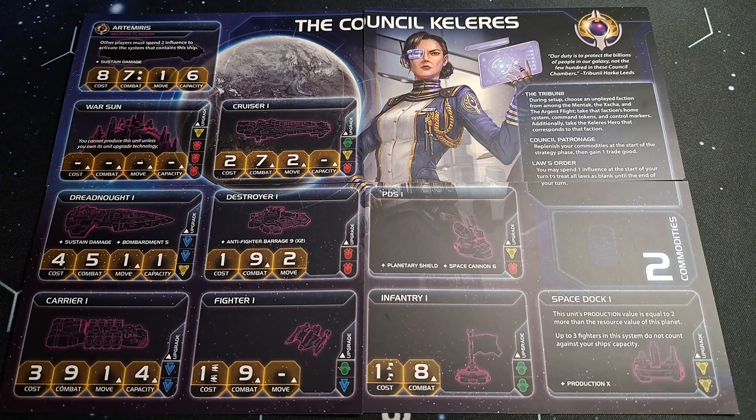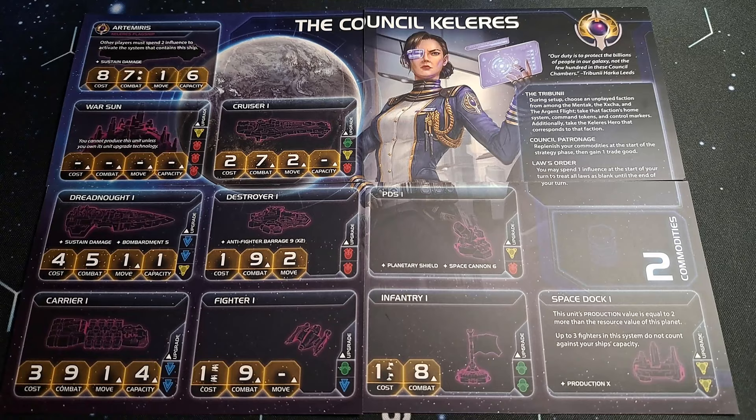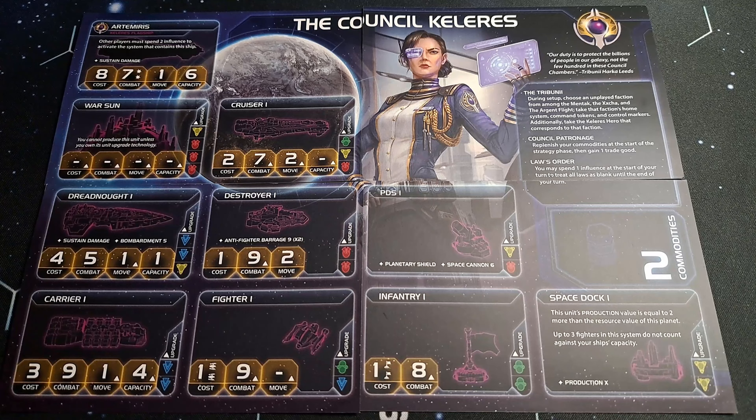They're quite different in a lot of ways to the factions we've seen before, and that is immediately evident right at the very start when you look at their first ability, the Tribunei — I don't know how to pronounce that — which reads: during setup, choose an unplayed faction from among the Mentak, the X-Chah, and the Argent Flight. Take that faction's home system, command tokens, and control markers. Additionally, take the Keleras hero that corresponds to that faction.